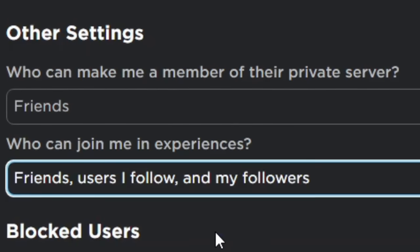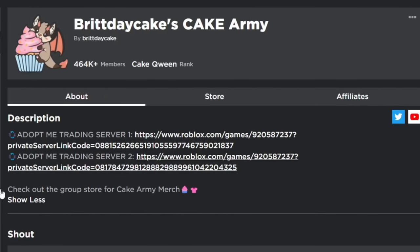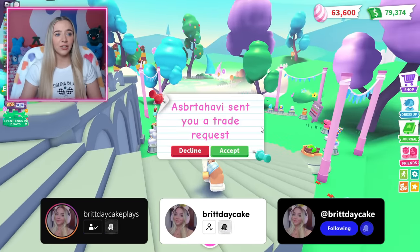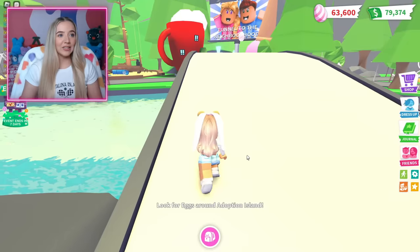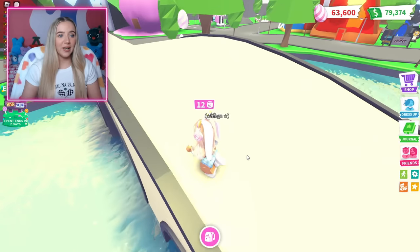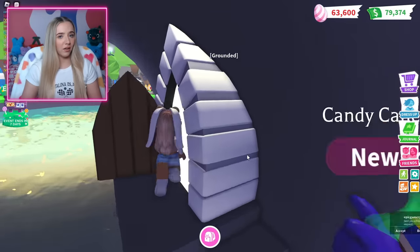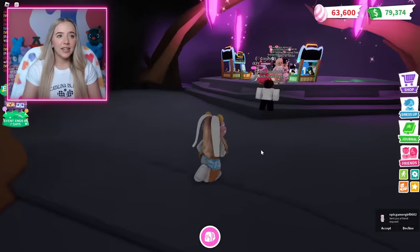I'm going to turn the joins on for the followers. I'm in a Cake Army trading server. I thought everybody was going to be at the Easter event, but it looks like they're not. Somebody sent me a trade request already. I don't like that my trades are on already, but everybody will be in the Neon Cave.